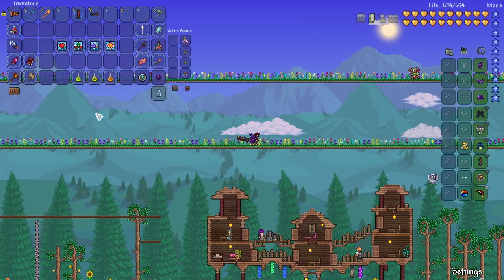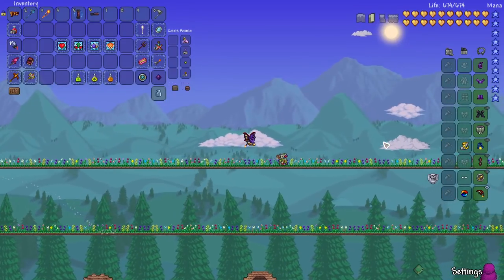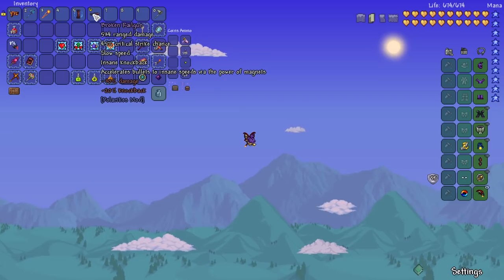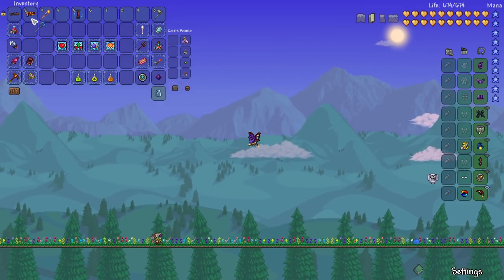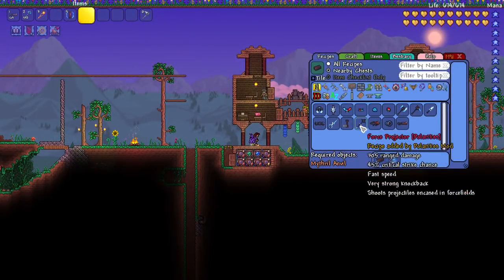It's just like a sniper rifle but very very fast. With chlorophyte I don't think the speed really matters, but the damage is really high so it could be interesting. I don't know if it's going to be better than what I already have to be honest. Let's see what else we can get.